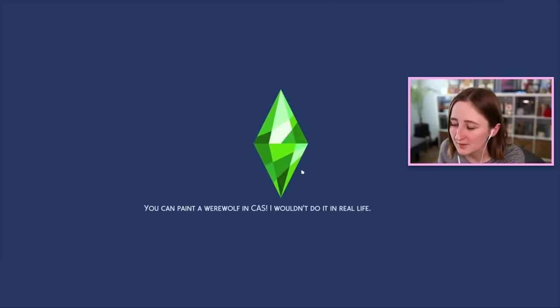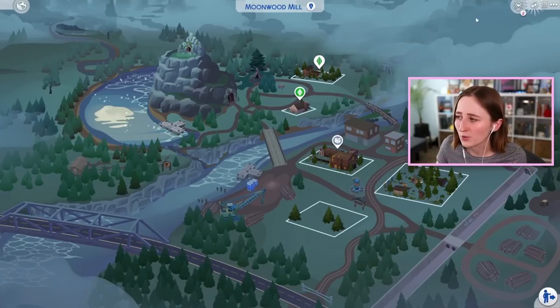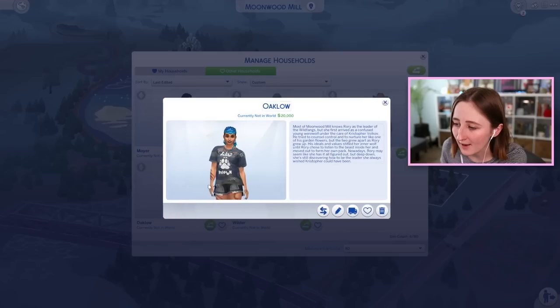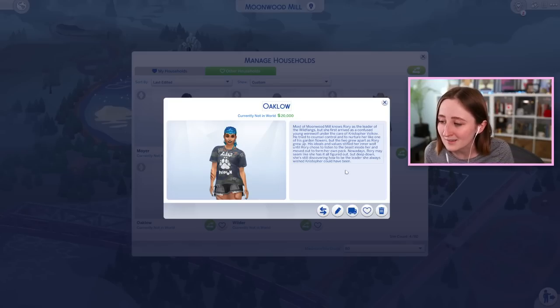Let's go to manage worlds and see if there's any other townies. There are a few - we obviously have Rory. Most of Moonwood Mill knows Rory as the leader of the Wildfangs, but she first arrived as a confused young werewolf under the care of Christopher. He tried to counsel control and nurture her like one of his garden flowers, but the two grew apart as Rory grew up. His ideals and values stifled her inner wolf until Rory chose to listen to the beast inside her and moved out to form her own pack. Nowadays Rory may seem like she has it all figured out, but deep down she's still discovering how to be the leader she always wished Christopher could have been. That's so cool!